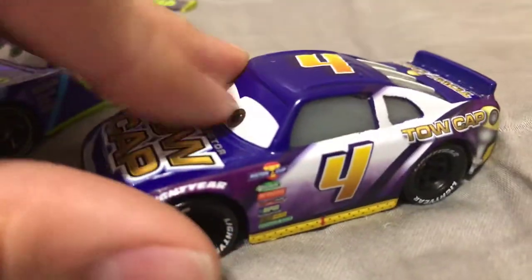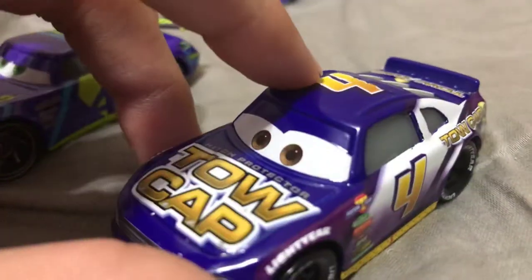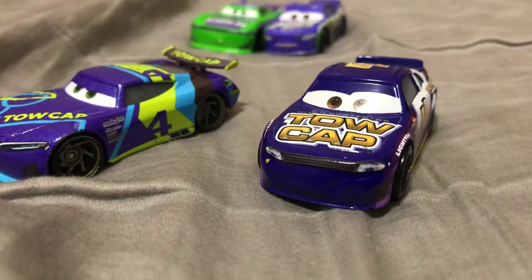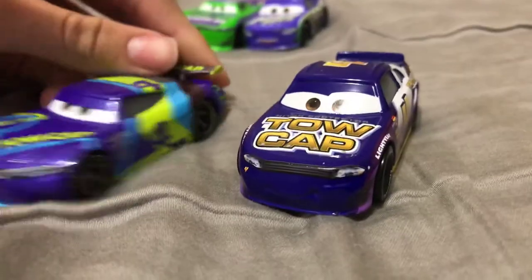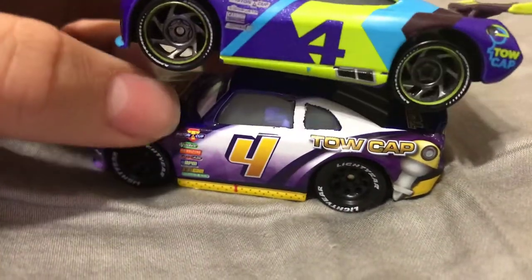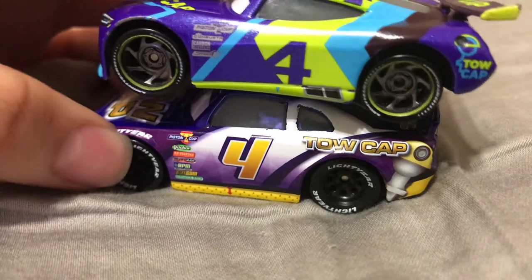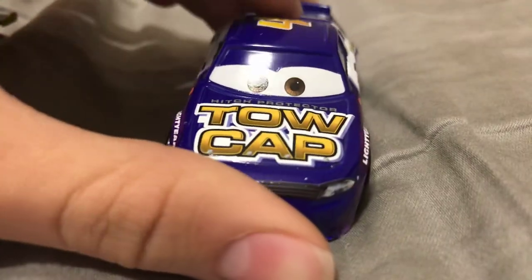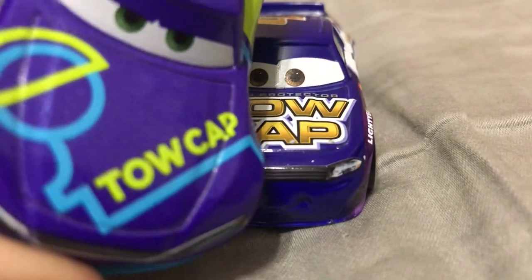Jack the Post does not have new colors for Team Toe Cap. Oh, I also forgot about Rex Rebbler — he's in the same model group. Moving along with comparisons: the rims are different. JD has gray rims while Jack has black rims. Jack the Post does not have the hitch protector on the hood, while JD McPillar does.